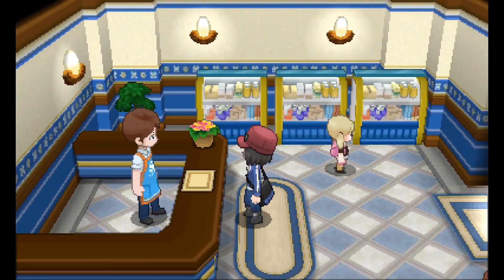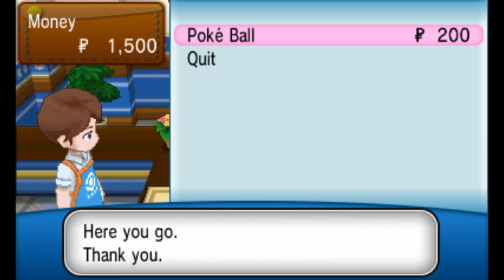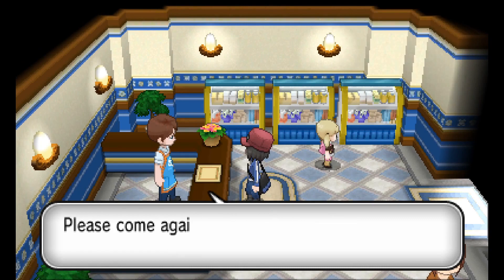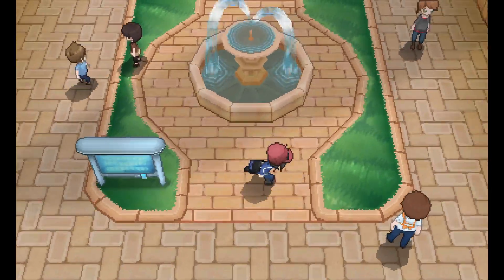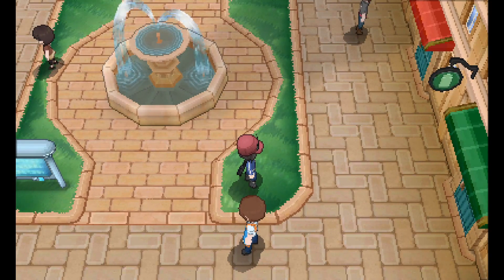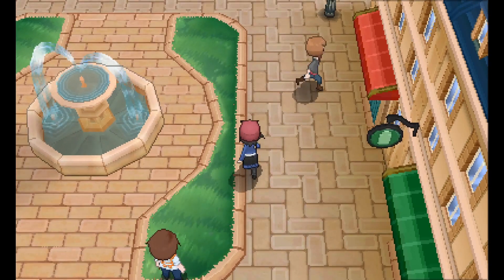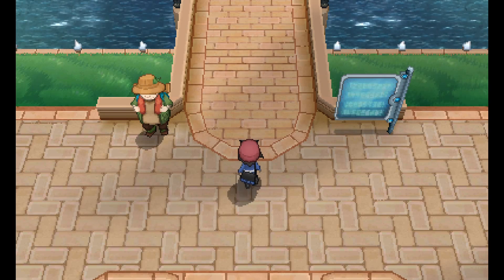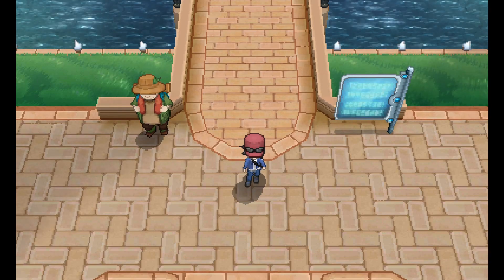Before we head out to Route 2, where we will encounter wild Pokemon, I'm going to stock up on Pokeballs. I always buy 10 to start out with so that I get a Premier Ball along with it. We could go spend the rest of our money on potions, but I don't really want to — what I want to do is save it for clothes later on. We got a potion from a guy; it's fine. Anyway, that's going to wrap up this first episode. Next time we're going to head out to Route 2 and start our Pokemon journey for real. Thanks for watching, and I will see you guys next time.